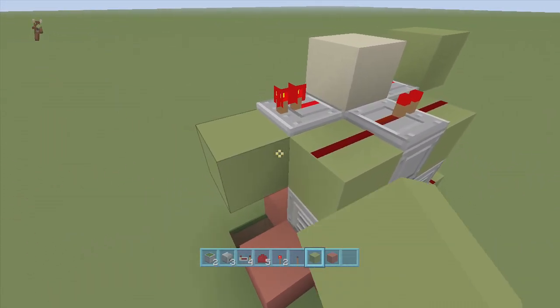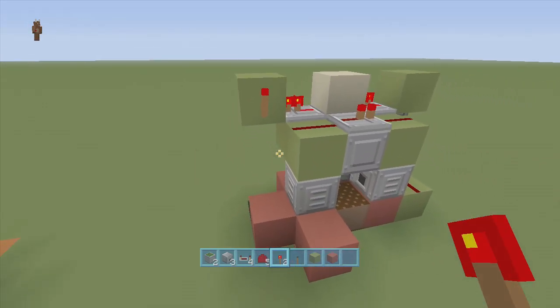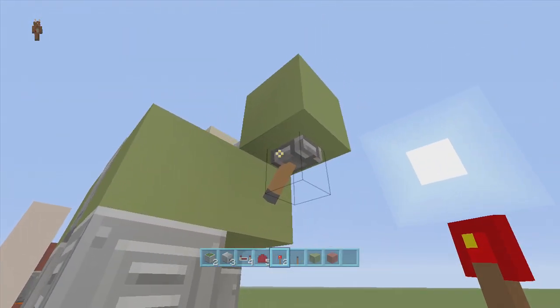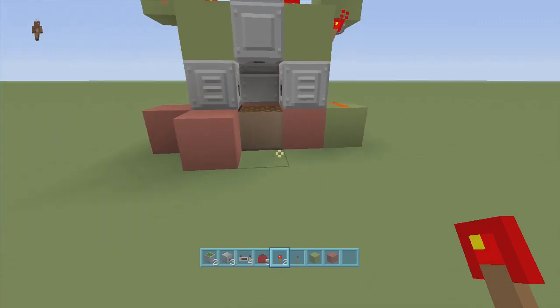Put a block right in front of this repeater here — you can delete the other block, it's not needed. Place a torch off the side right here, then swing around to the right-hand side where the lever is and put a torch off the side of that block. And that's it — you are completely done!